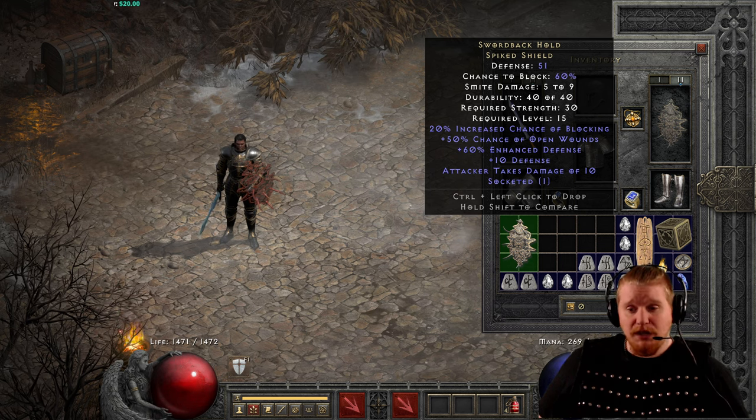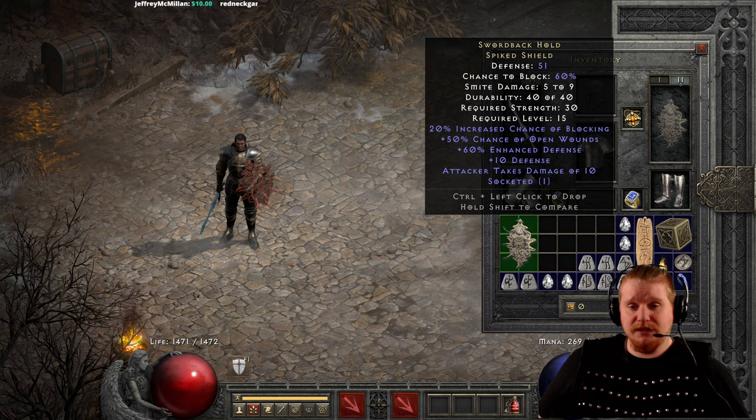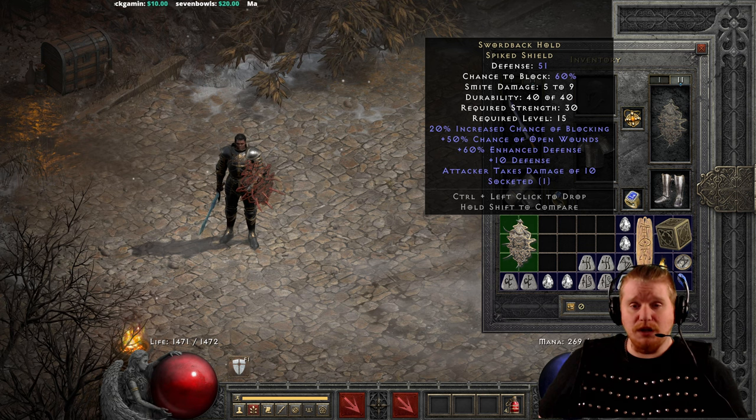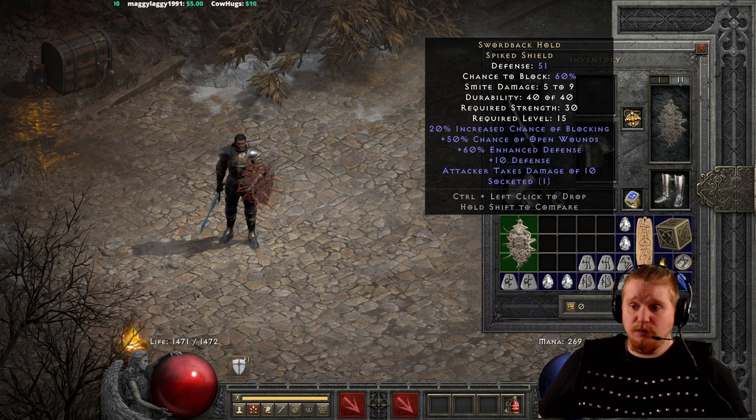Level 15 positions this shield at the beginning of Act 2 normal difficulty — literally right when you get to Act 2, walking through the sewers on your way to kill Radamant. The 20% increased chance of blocking is the reason this shield has a 60% chance to block; otherwise it would be a lot lower. We also have plus 60% enhanced defense, and attacker takes damage of 10, which in normal difficulty Act 2 will actually kill some monsters that walk up and bonk you — which is kind of insane, since attacker takes damage numbers are usually useless.